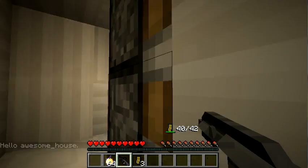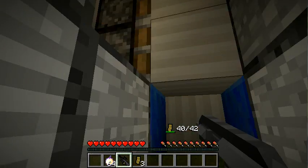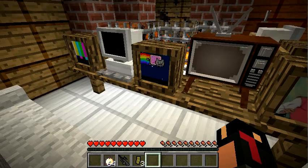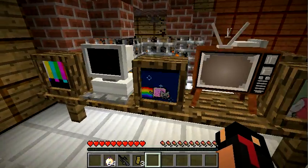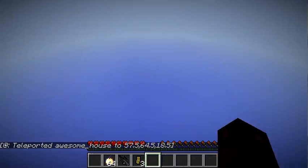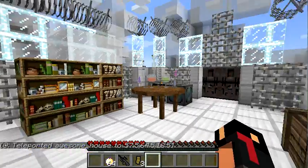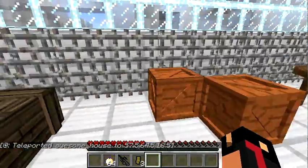I'm just armed with my gun so I can fight off mobs. Okay, we're back upstairs guys. Look, it even has the Nyan Cat TV, a blank screen, and some cool stuff. Whoa - what is this place? Bookshelf, map - what is this?